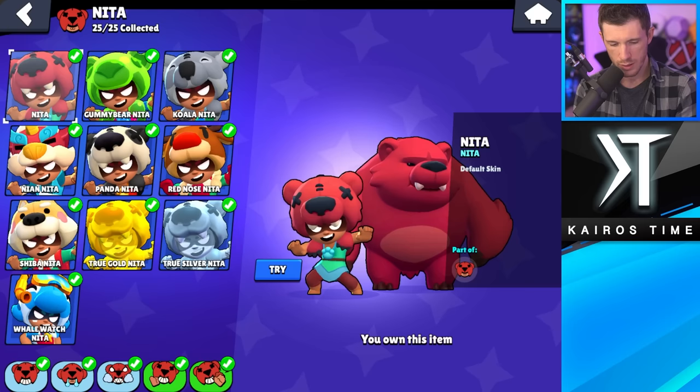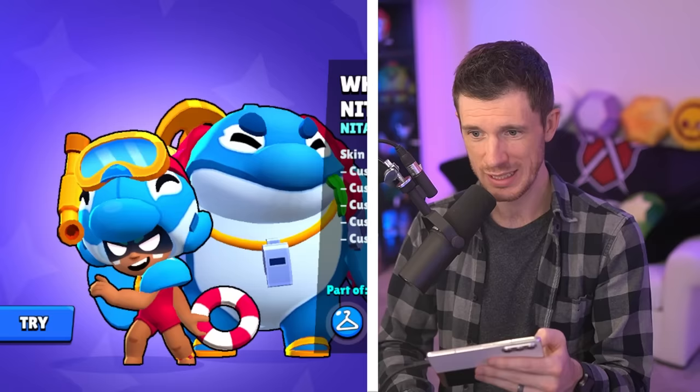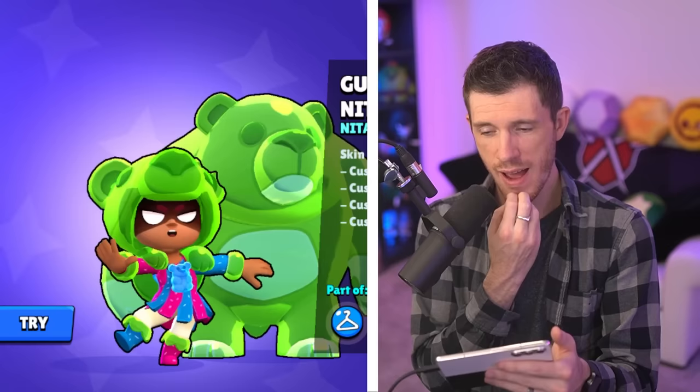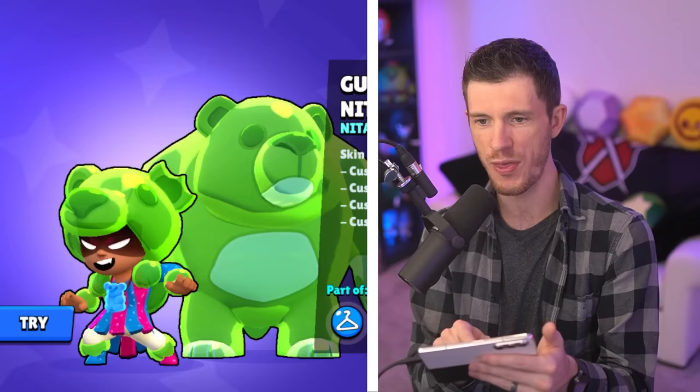Nita skins — I'm going with Koala Nita for my least favorite. There are some really good ones here. Well, she's got so many awesome skins. I don't know if it's the fact that this one's new or not — you can see through her head? I'm going with Gummy Bear Nita this year as my favorite.